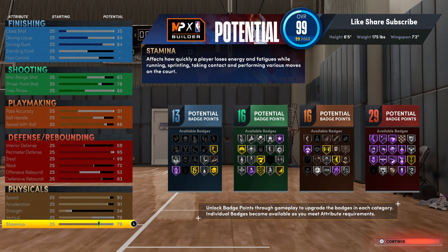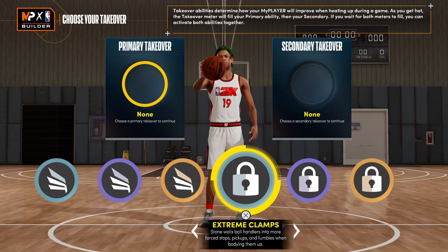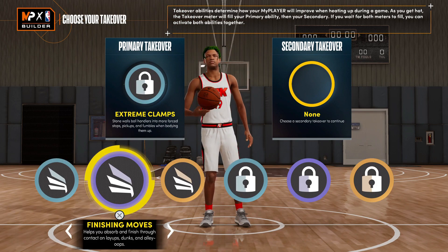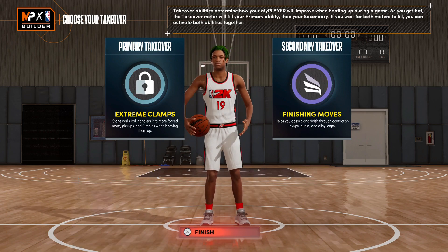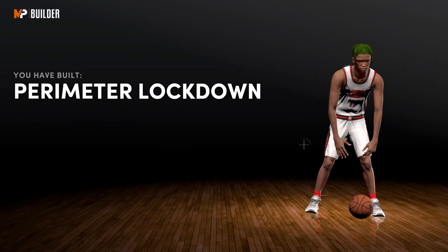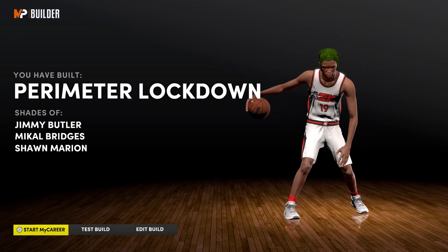You get the lock and the slashing takeover — that's really all you need. So you're gonna go finishing takeover, you're gonna go Clamps takeover, and you got a perimeter lock.